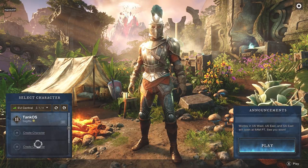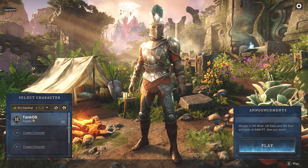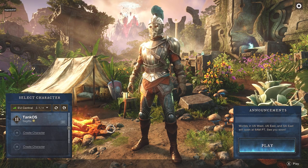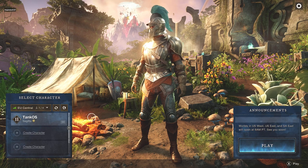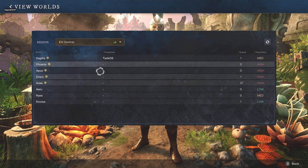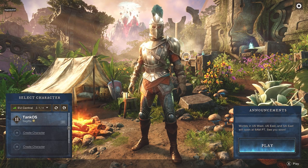Hey guys, in this video I want to show you how to select a server which has crossplay disabled. So for example, if you want to play just VS consoles, you will need to go into your settings before you create the character. What I did — I straight off the bat created a character and ended up playing on a crossplay server, and I wasn't able to figure out how to select a server that has crossplay disabled.